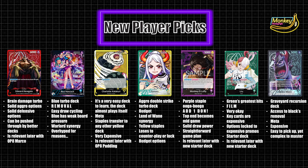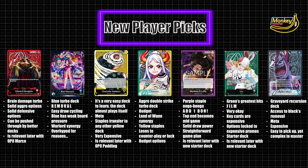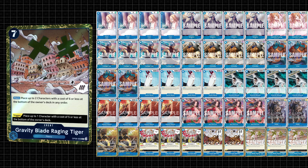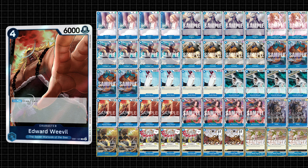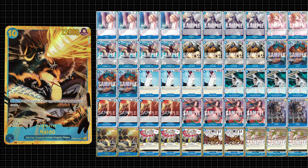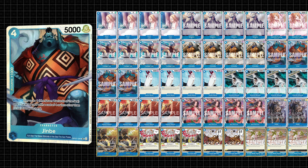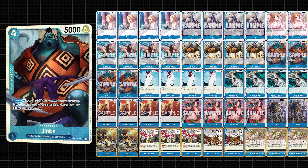Boa Hancock is just the ultimate blue leader — that means you get value. This leader gets to consistently draw extra cards every turn. It's not uncommon for Boa players to pointlessly guard with cards just to cycle their hand. Finding that perfect removal for every situation is very strong and can win quite a few games. The Warlord engine is also quite good. However, the downsides of blue are still there — the board pressure just isn't enough in a lot of matchups, and the best decks can just remove anything this deck throws out. If you like blue, this is your best option until Doflamingo gets its new support.